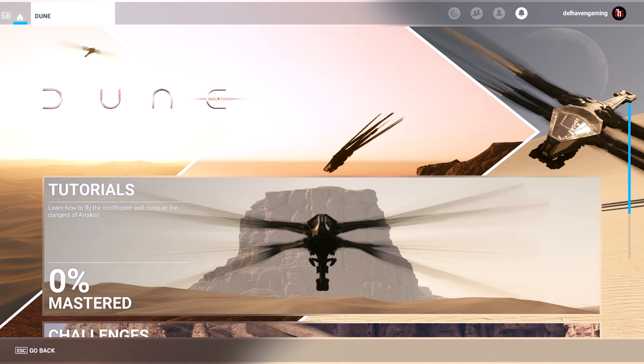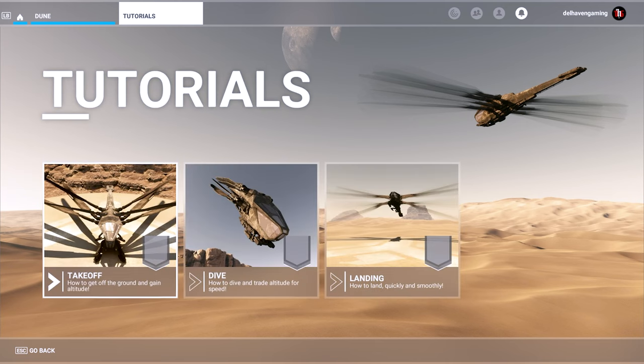Can't remember what's going on now. Under tutorials it says 'learn how to fly the ornithopter' — I'm sure that's how you pronounce it. And 'conquer the dangers of Arrakis' — there's bleeding dangers everywhere I would imagine in this dry area. Apologies for the voice at the moment, I'm laid down with some sort of ailment, coughing and that sort of thing. But we're gonna jump in here and see what this is all about — tutorials, take off, how to get off the ground, gain altitude.